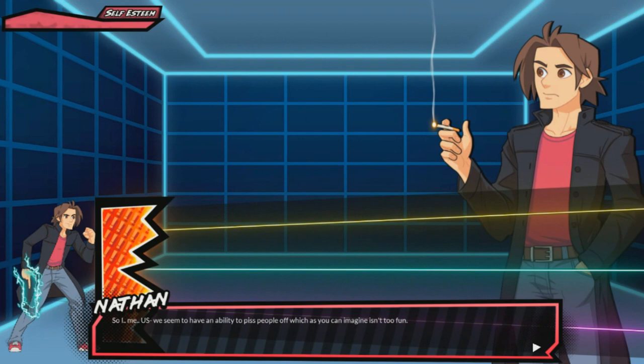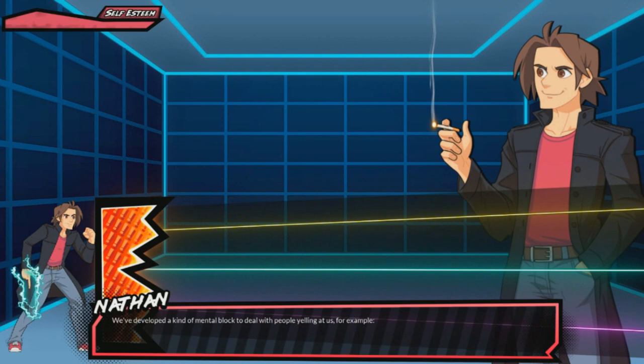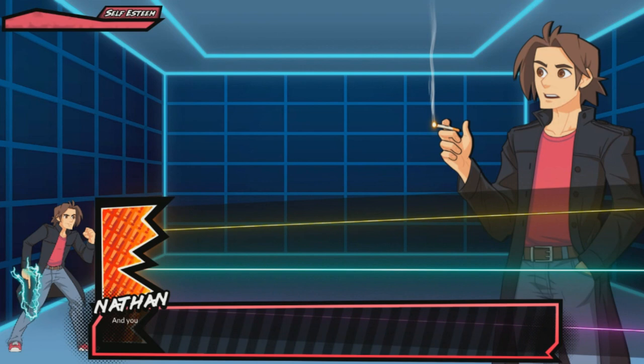So I, me, us — we seem to have an ability to piss people off which, as you can imagine, isn't too fun. Now because we are geniuses, we've developed a kind of mental block to deal with people yelling at us.